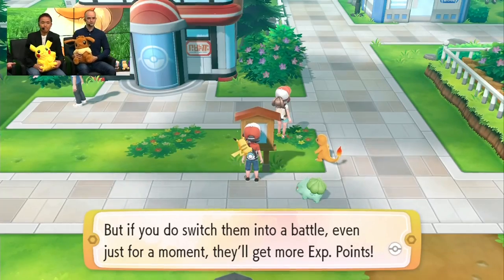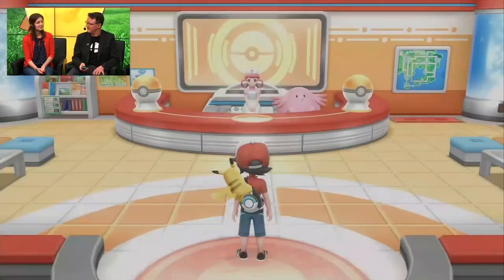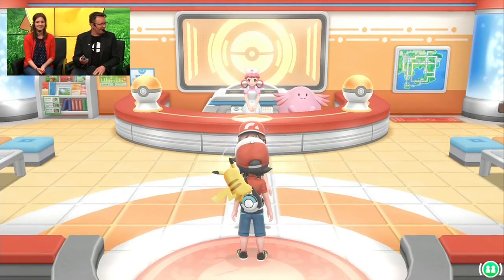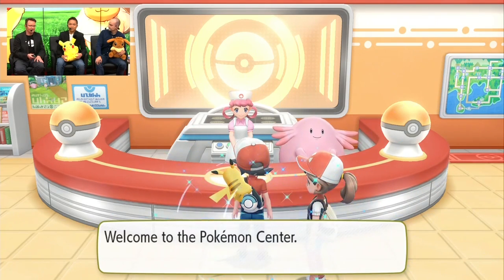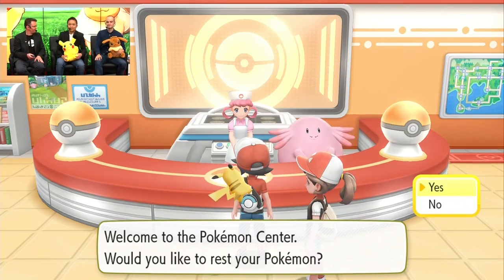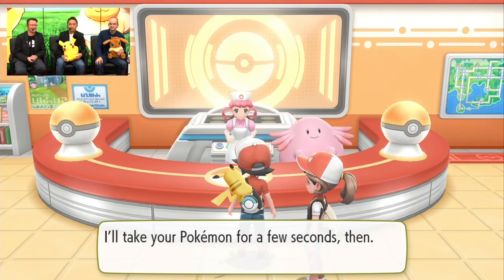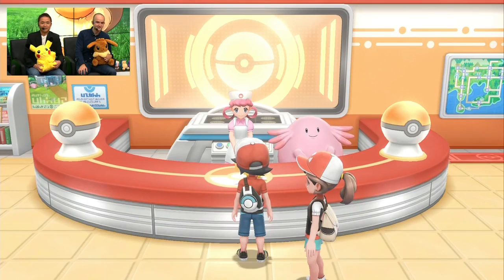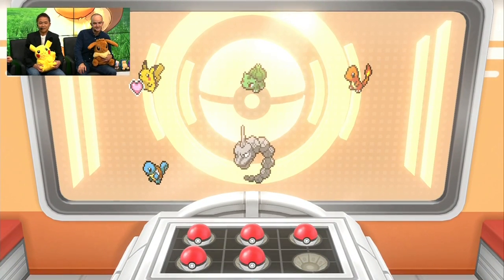Since we just went through Viridian Forest and had a few battles, maybe we should go to the Pokemon Center and heal our Pokemon. That's probably a good call. It's a pretty familiar location for fans, I think. I like how Pikachu jumps off your shoulder.